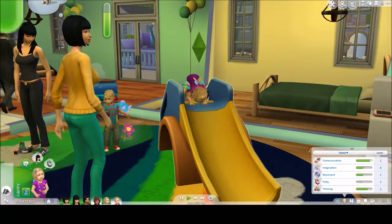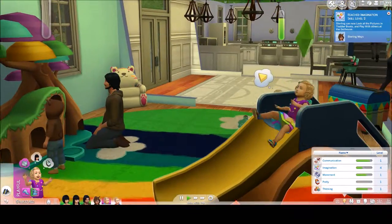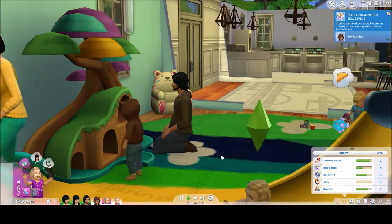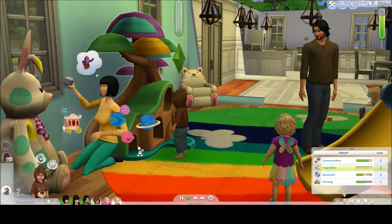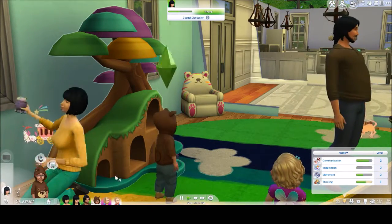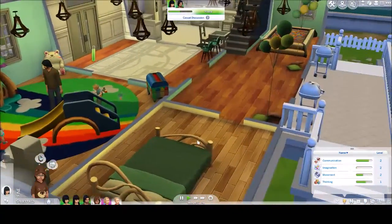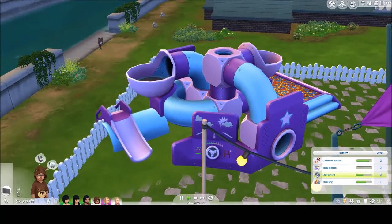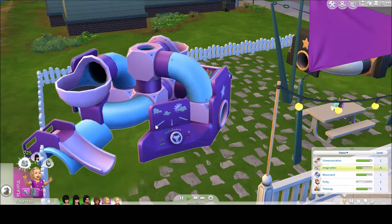I wish all the adults would get out of here. And then she just goes and slides on her own. As you can probably tell, they're playing with the toys and all the imaginations are coming up. Speaking of imagination skill, that's the next thing I want to show off. With these play-around things, we'll have her come play on this one. She has the highest imagination skill, so she'll have the most unlocked.